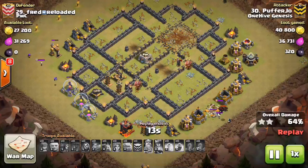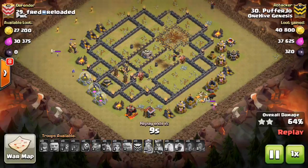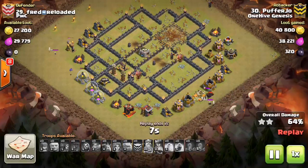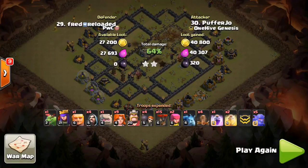Maybe some better balloon deployment could have made the difference. But just can't quite get that section of the base right there — the little Tesla fortress surrounded by those defenses. Plus the Lava Hound is still up, so that's going to end his chances of any kind of cleanup. Good try to Puffer Joe, probably the best of the three plans, just can't quite get it done. Let's take a look at the third one and see what went wrong there.